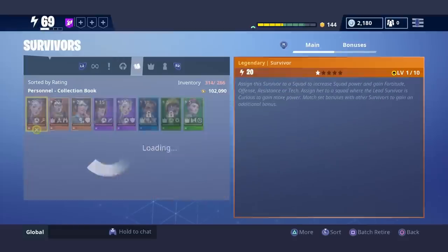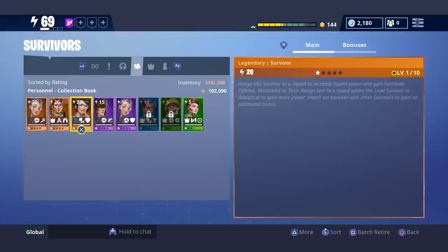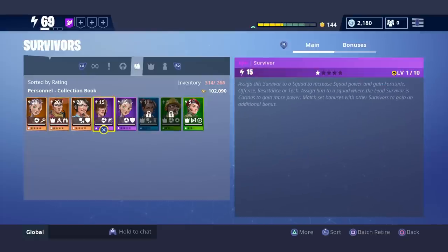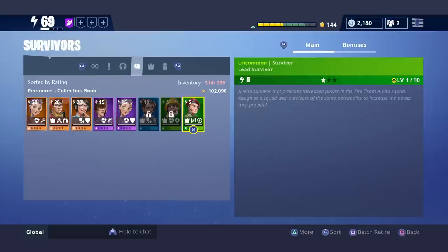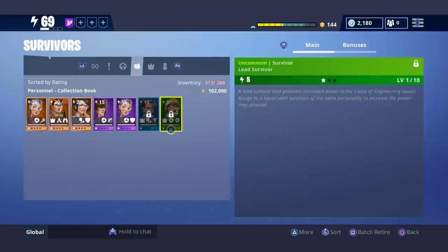I could put them in my collection book. You look at the little book icon at the top and you know that all these can be put in your collection book. I don't necessarily want to put all of these in the collection book because I want to check my survivors to see if any are viable. But I know this green one I'm not going to keep, so I'm going to go ahead and add it to the collection book. There we go, that one has been added.